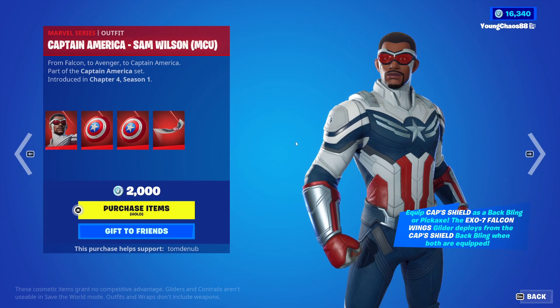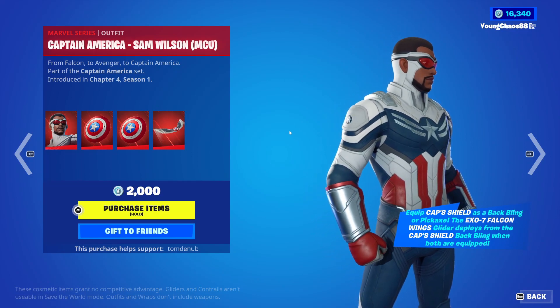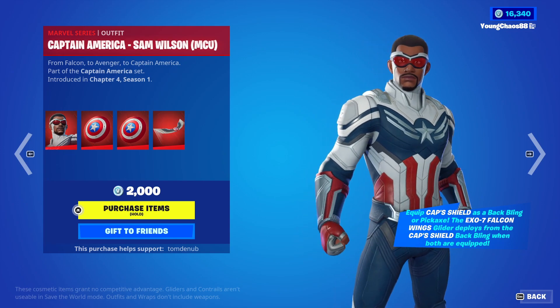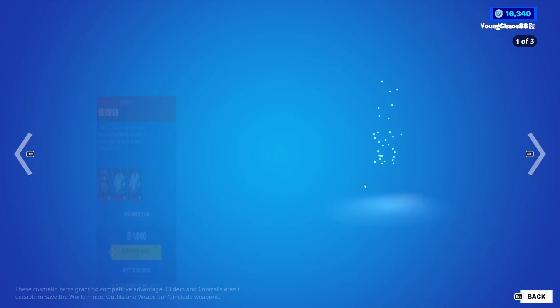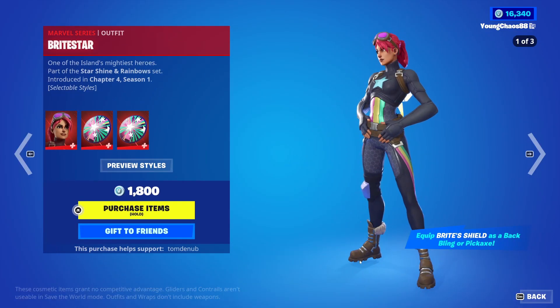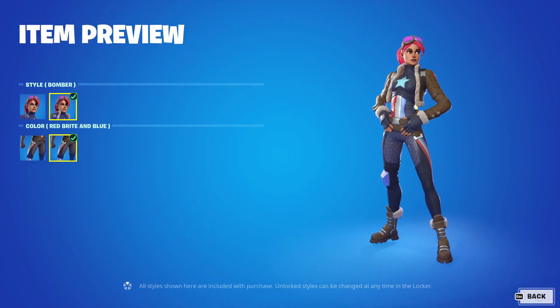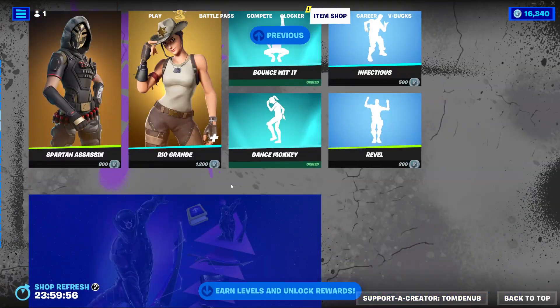I highly suggest buying it as it does give you four items. You get a skin, a backbling, harvesting tool, and glider. So you have almost all of the main items that you need for a whole set. And then we also have, of course, the Bright Star skin — kind of a Fortnite original mixed with the whole Marvel MCU and all that. Has some different styles. Pretty interesting little choice there.